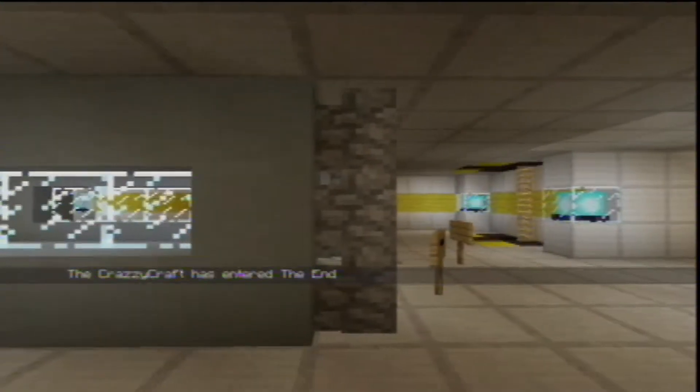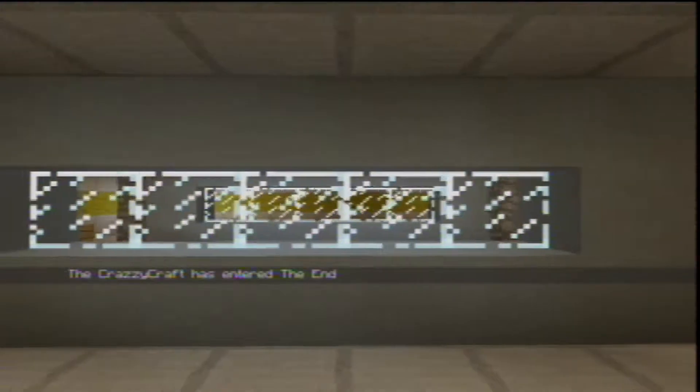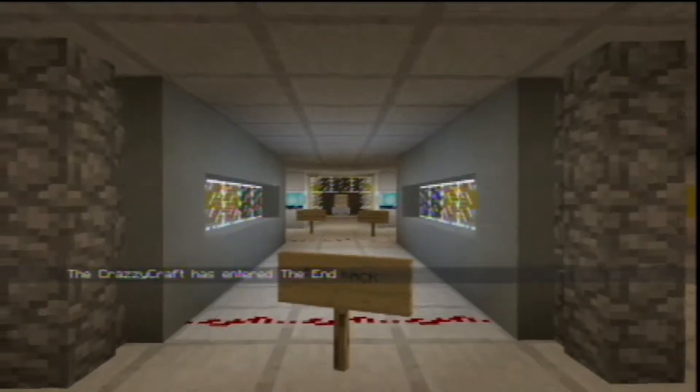Another interesting experiment here: we have a rip in time and space. As my brother travels through the tunnel he miraculously disappears. Now if we take a look from a different perspective you'll notice there's an end portal there, and as my brother comes forward he gets teleported to the end. Pretty cool.